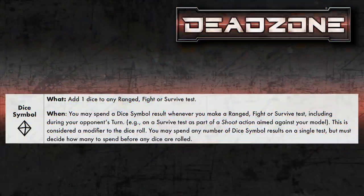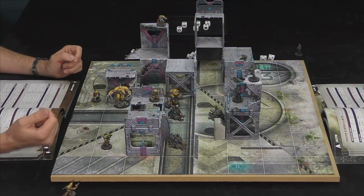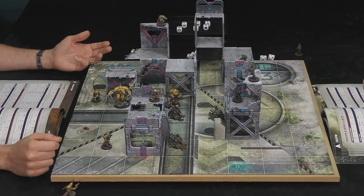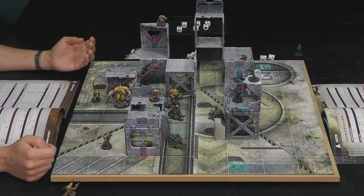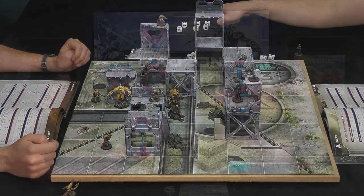This one is quite easy — it gives you an additional dice. Say you've got a good shot on my leader: you start with three dice, maybe you're high up so you add one for elevation, and then throw in another dice to really try and take them out. You can add that extra dice to any kind of dice test at all — a survive test, a fight test, an assault test — any time you need a little extra boost.